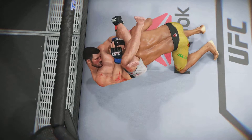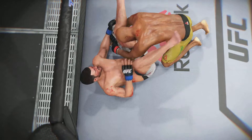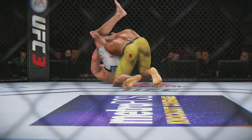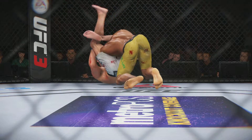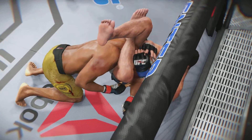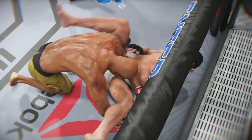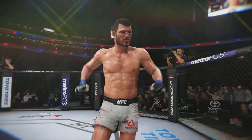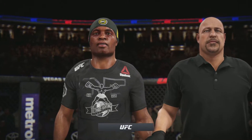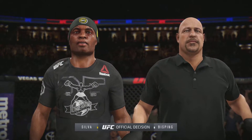He got the choke for the tap. You can tell he has been working hard on his submissions in his training camp. That was a near-perfect setup on that choke — sunk it in deep, and the opponent had no choice but to tap out or go to sleep. He chose to tap out. And here's the end of the fight. Beautiful technique here on this triangle for the victory. Deep submission and the tap.